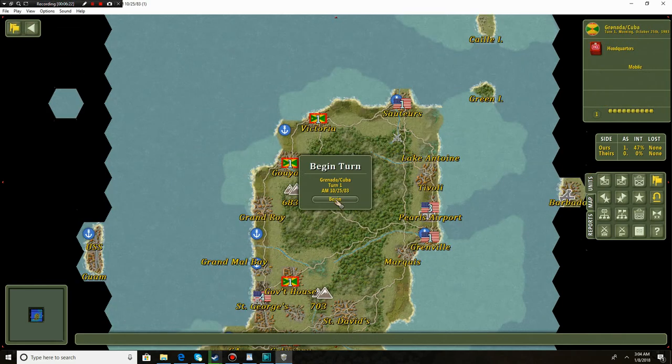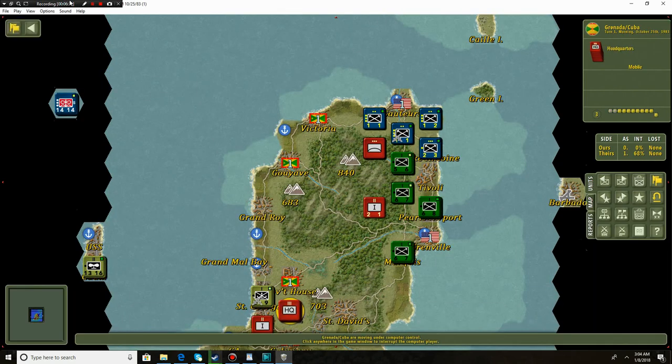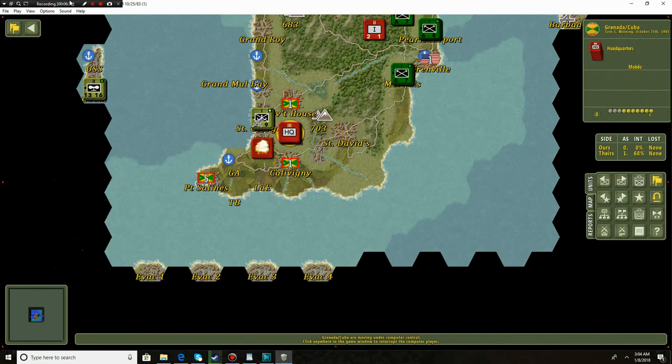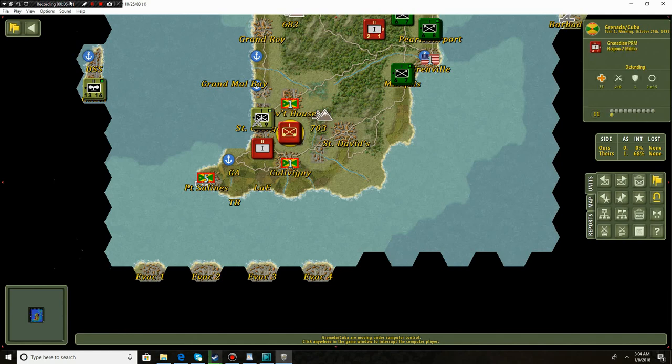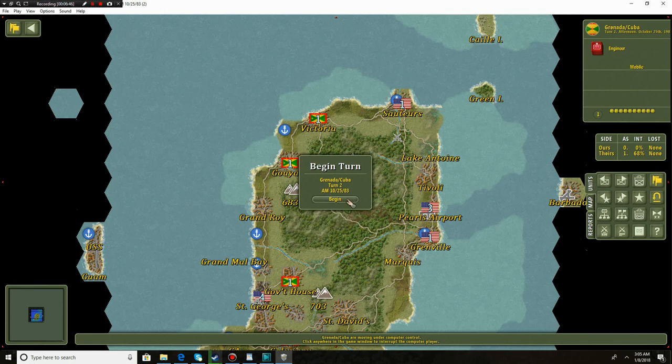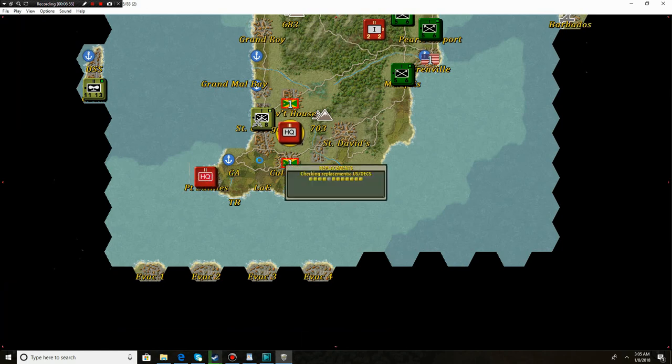The Grenadians are obviously working with the Cubans here and they're going to try to save their government. We're getting some interdictory fire - that's actually our air force hitting targets because our air force is so superior to theirs. We're actually getting some great shots just from bombing without doing hardly any work at all. Port Salines is probably the main capital - not St. George. We're hitting Port Salines a lot; there's an HQ there that could be holding government officials.